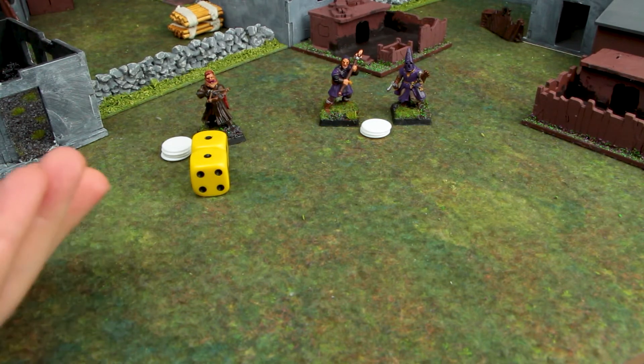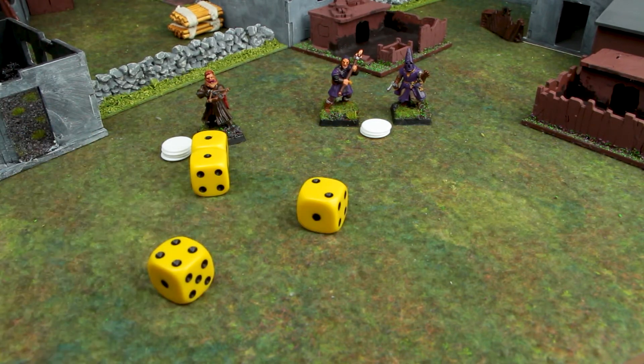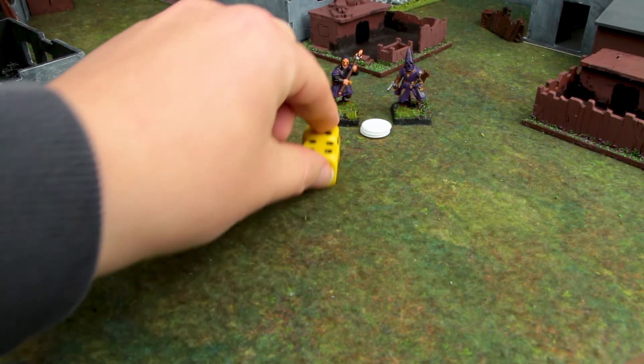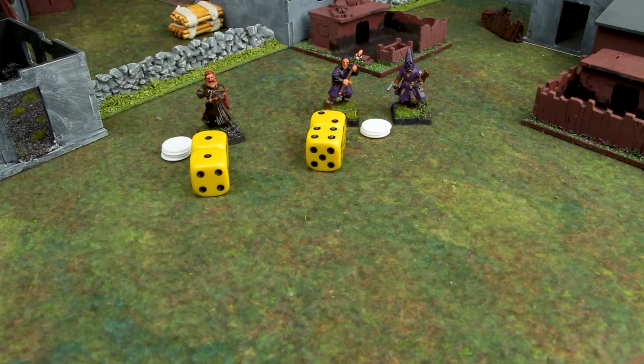Next for my opponent, they're going to roll for their apprentice and get a 6. That's not too bad — they're fine, they just missed the next game. Then they're going to roll for the fanatic with the axe and see what they get.